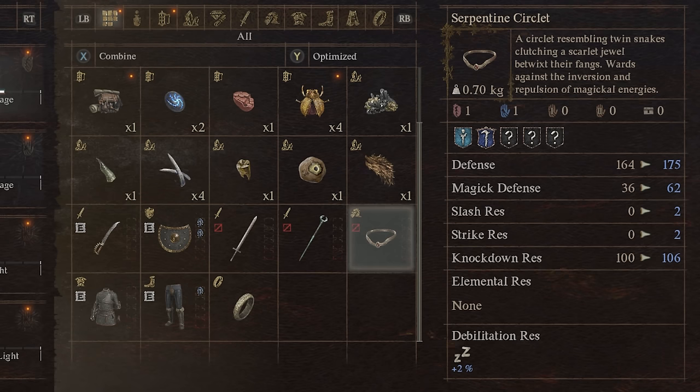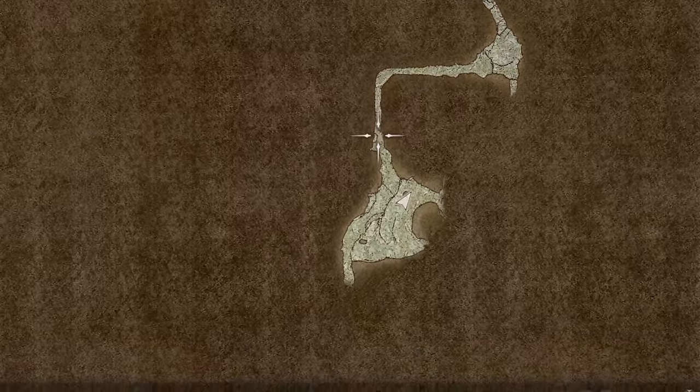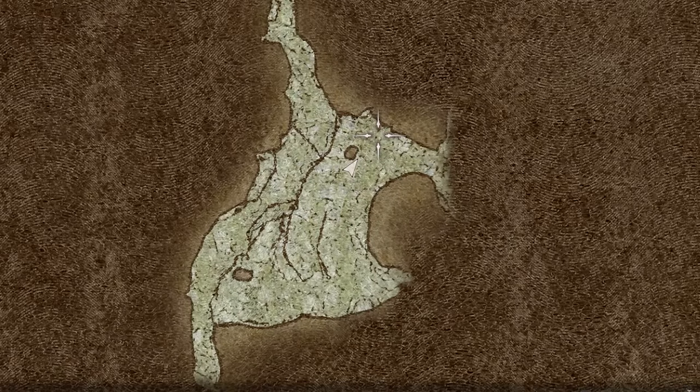The Serpentine Circlet is usable by mages, sorcerers, spear hands, the magic archer, and wayfarer. For navigation: this is the cave entrance, you go down here, you go left, you go straight down, and then it's just up here on the map where I'm standing.